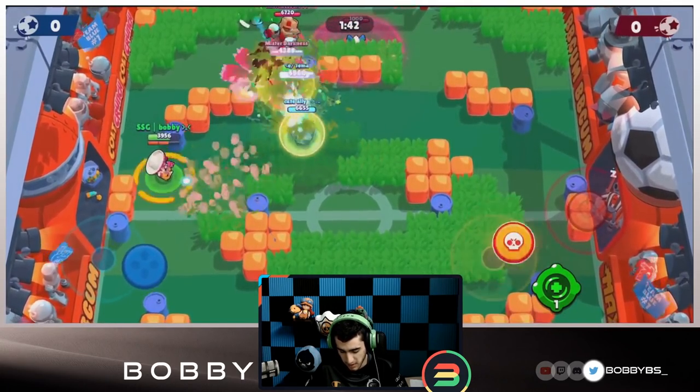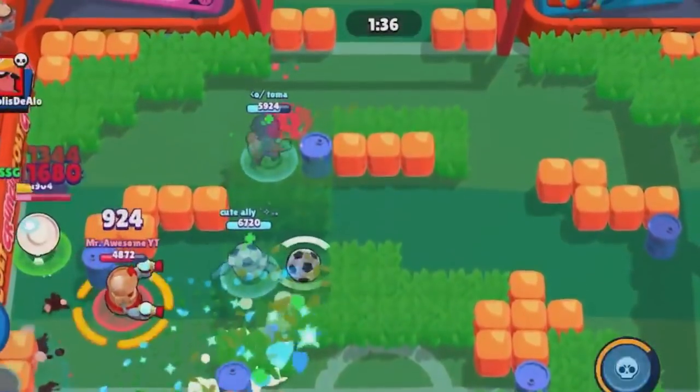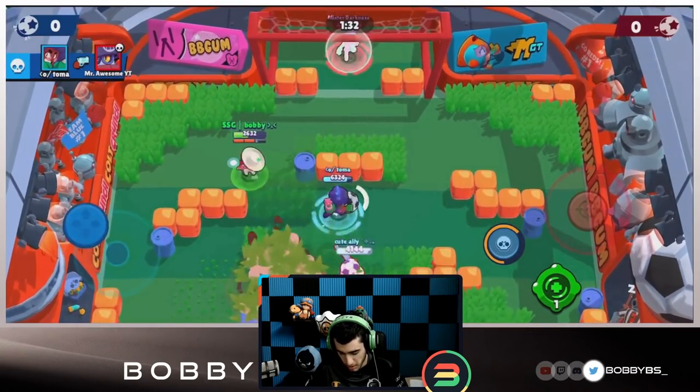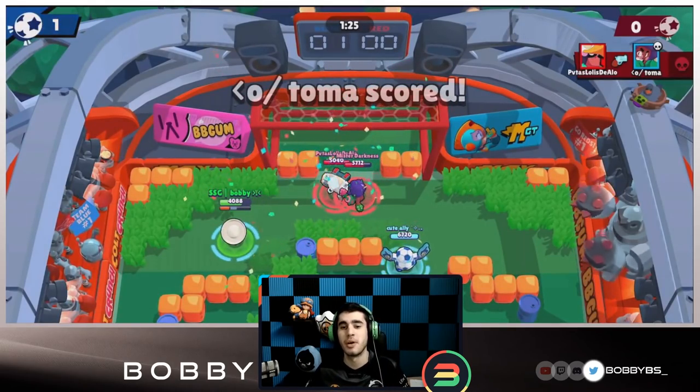The two tanks over here - you guys can see there's a bunch of grass, so tanks are obviously good with a lot of grass on this map. I'm going to pass the ball over to Ali; she should be able to get that goal. She's going to auto-aim the ball up ahead to Toma, who's going to go for a play. I'm going to heal Toma - he's going for a trick shot.